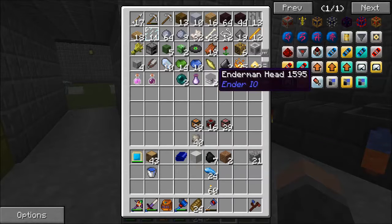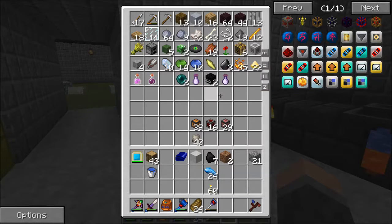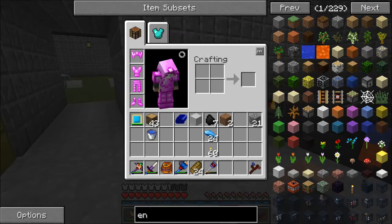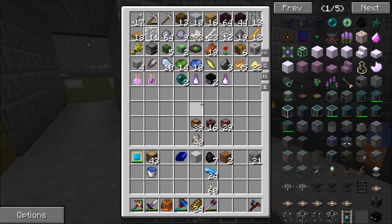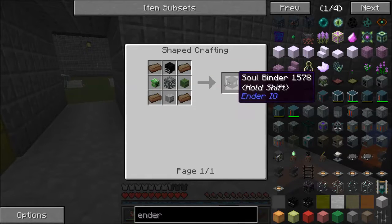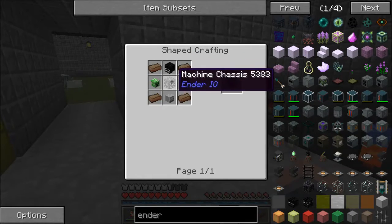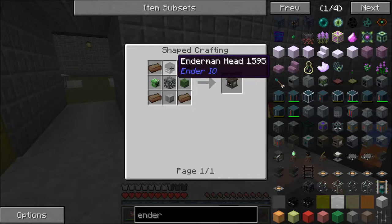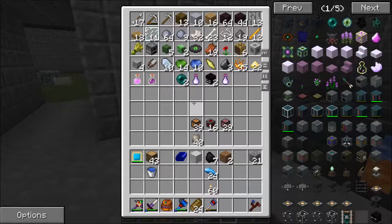I managed to get two enderman heads, which I was really lucky about because it took a lot of time to get the first one. On the second one, I got it on my first enderman on my way back home. I also captured a villager and an enderman. The first thing we're going to make is a soulbinder, which requires solarium, machine chassis, and creeper, zombie, skeleton, and enderman heads. I have all of the heads.